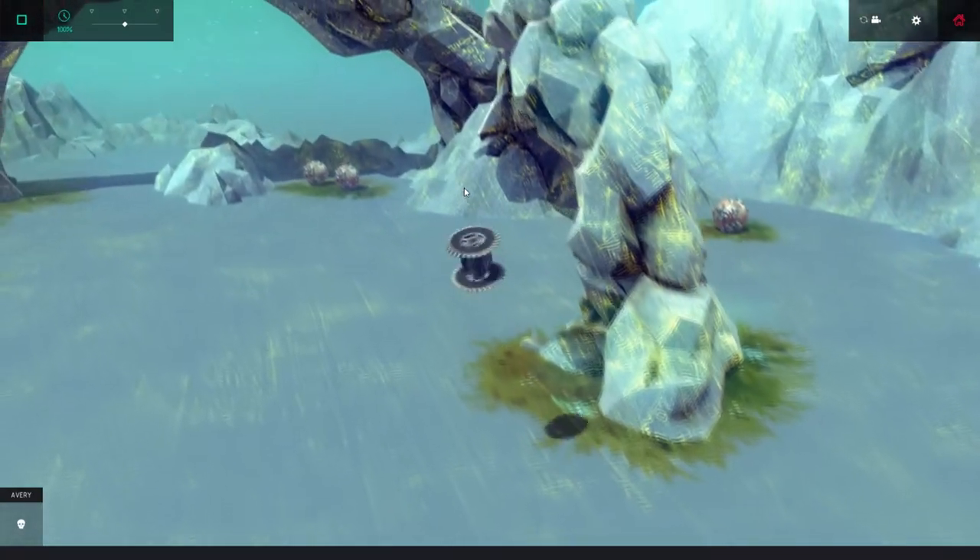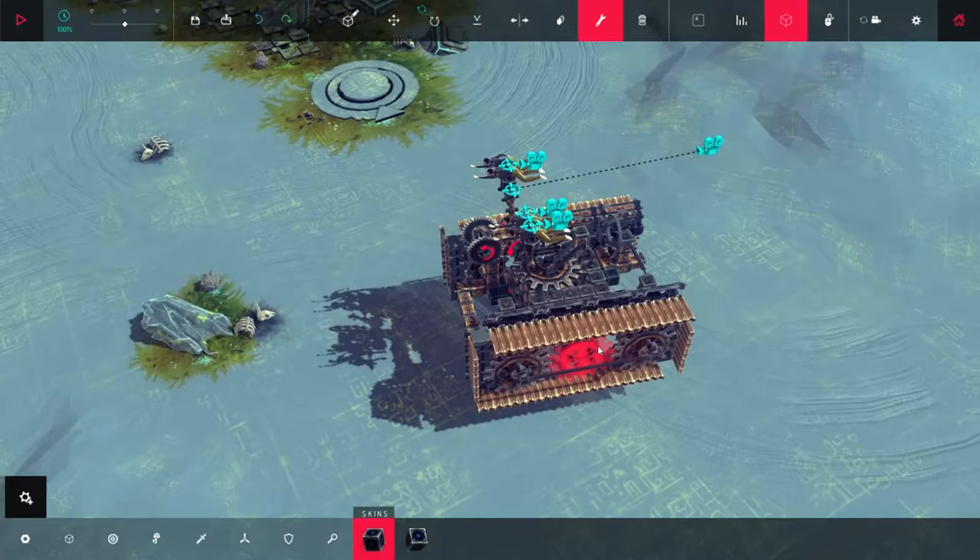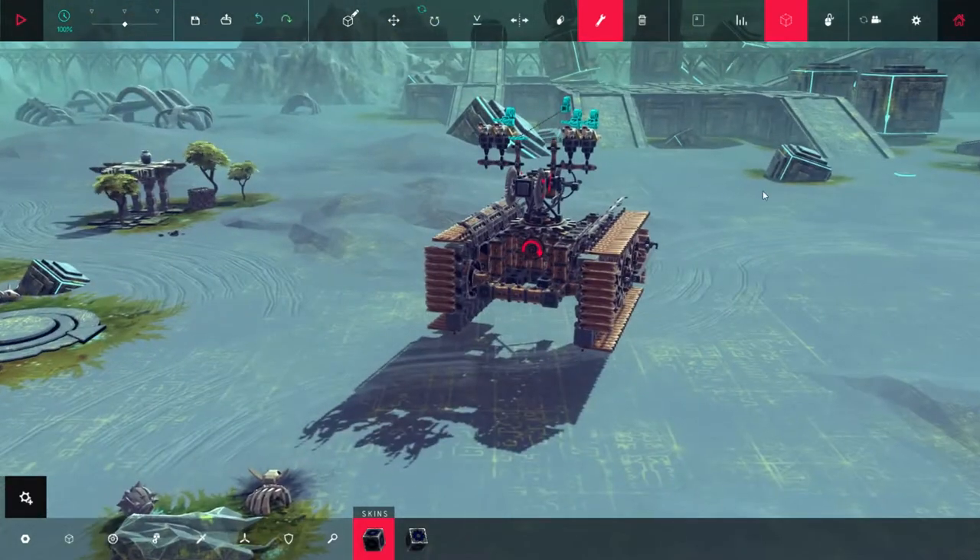It's about to make destruction - look at it, it's unstoppable! Oh it's gonna kill it - why didn't it kill that? Oh my god, it's worse than a bomb. This thing can cause massive destruction. It's indestructible, it's unstoppable, and there's nothing you can do to stop it. Well, unless you grab it or press space. I'm gonna build another one.